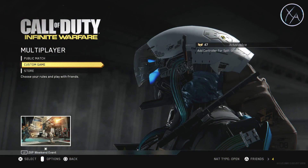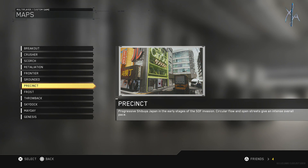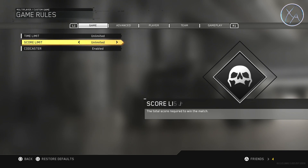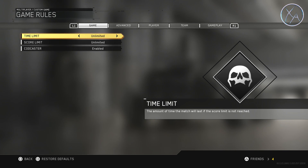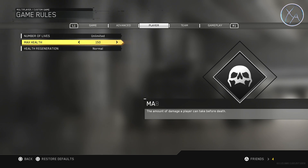First things first, we're going to get into a custom game and go into our game setup. For the map I like to use Precinct — I find it works the best here. Mode is going to be Free-for-All. For your time and score limit you can set those to whatever you want; I like to set them to unlimited. Go over to player — we want unlimited lives and we want to set the maximum health to either 150 or double.